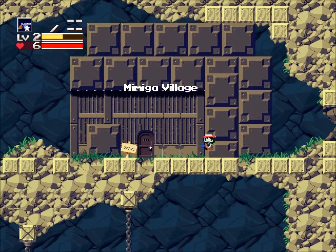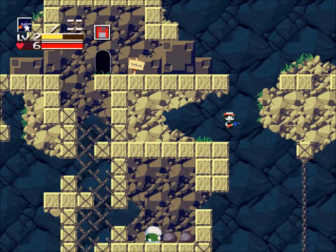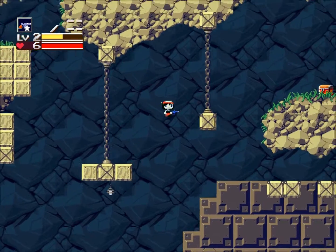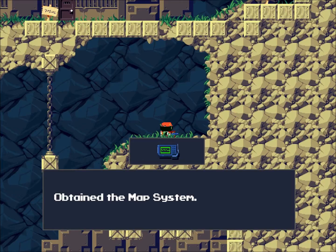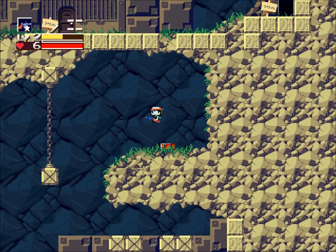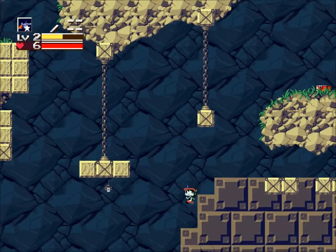Going backwards — you know what, just to say I did, I'm going to grab that map real quick. And this gives us a crummy little map as you can see, but it doesn't really do a whole lot for us.